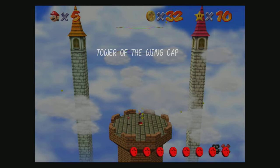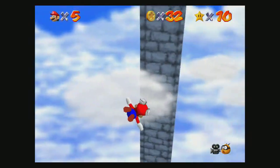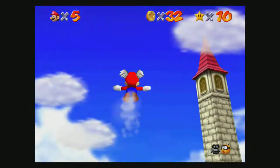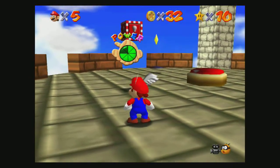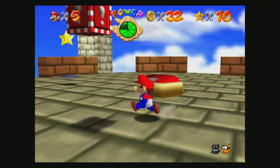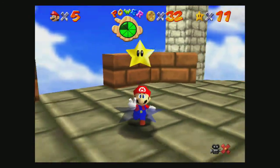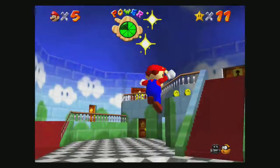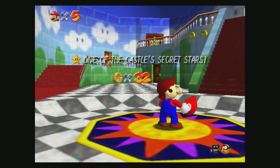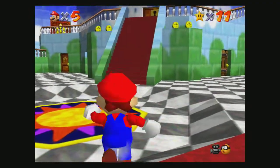I got to the wing cap, found the switch, and got 10 stars. It took me a few minutes just to try to get some of these coins, because once you start this course you have to maintain your height. The power doesn't last that long so you gotta constantly keep doing it. It took me a couple tries - the wings were about to run out but I hit the switch and got the wing cap, the red switch, so everything is now active.